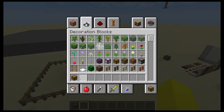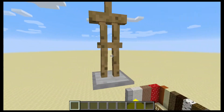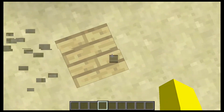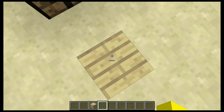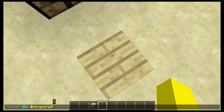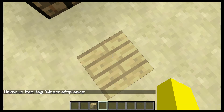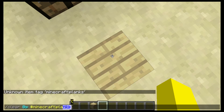There are lots of different things you can do with the tags once they're actually added, but no one can get them to work as of now. You should be able to do something like /clear @p #minecraft:planks. But when I actually enter this in, you can see — even though it shows up — it says 'item tag is unknown.' No one can really get them to work, which is a shame.